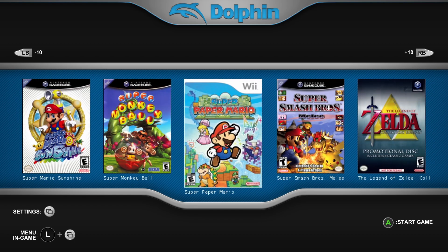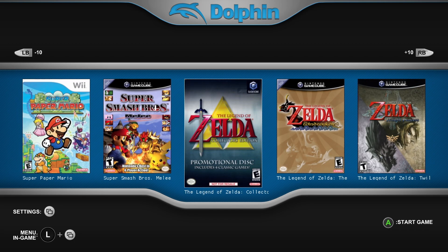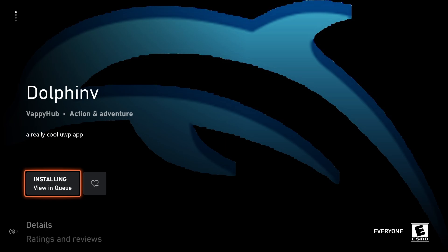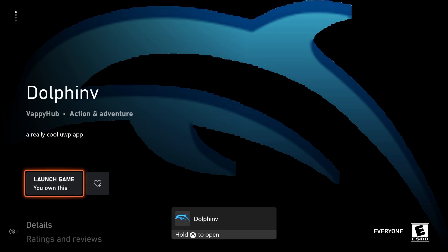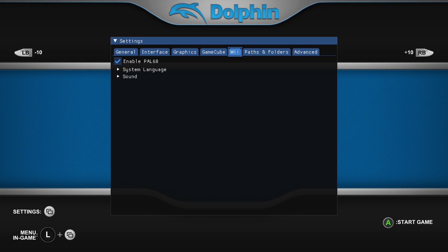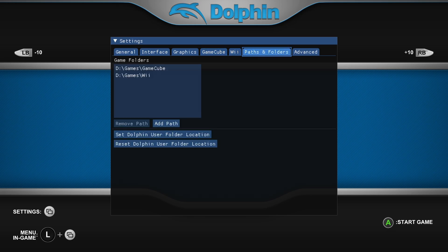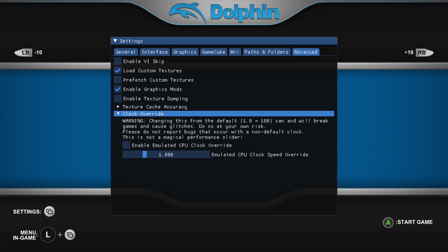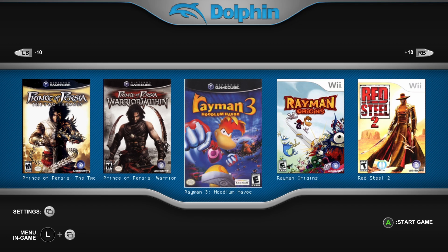This emulator was previously available for the Xbox, however the user interface was really not that great and it was pretty complicated in terms of getting all the configuration for controllers up and running. But with the latest update they've introduced a new GUI that makes navigation and accessing settings substantially easier. With that being said, it's important to remember that the emulator is still a work in progress, so you may run into some bugs and glitches, and not all of the features have been ported over yet.